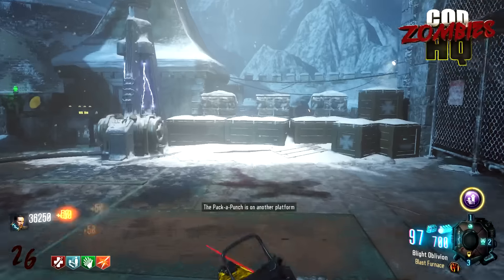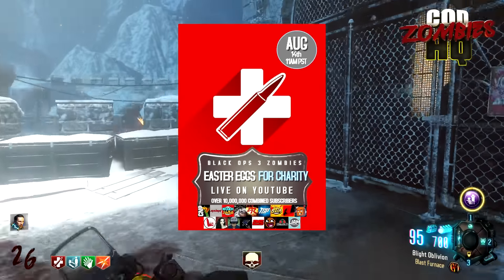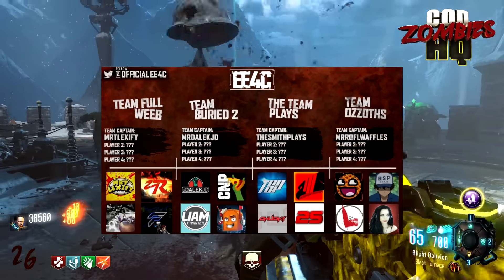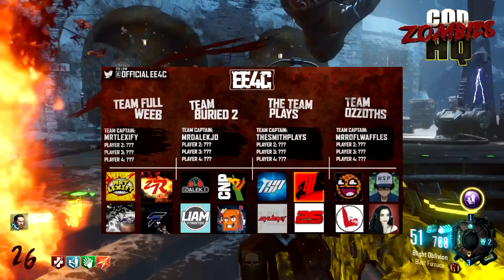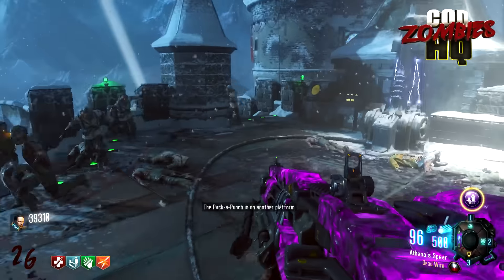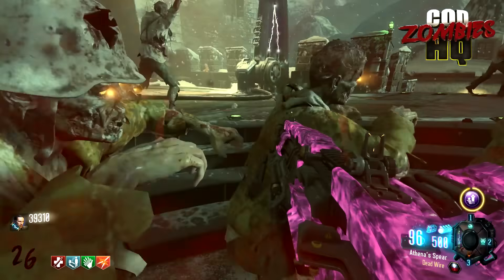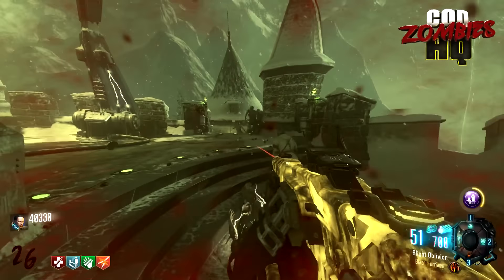Moving on to our third story: tomorrow, August 14th 2016, kicking off at 11am Pacific Standard Time, is the Easter Eggs for Charity event hosted by NoahJ456. This is the biggest Zombies livestream event ever, and it's all for a good cause. We have four teams of four players each, made up of some of the biggest Zombies YouTubers, all trying to complete every single main Easter Egg in Black Ops 3 as quickly as possible. NoahJ456 will host and check in on each team's progress, and every participant will be streaming themselves for multiple perspectives. I'll be in the main channel around 3pm Eastern Standard Time, and I'll leave a link to the stream in the description.